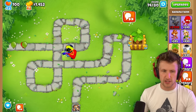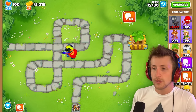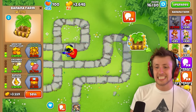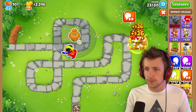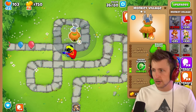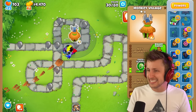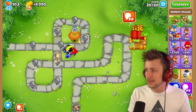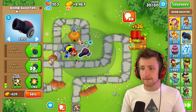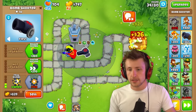Remember, if you want to see us do more videos like this where we try out custom abilities, maybe we can do a competition with another YouTuber where we challenge them — they pick their abilities, I pick mine, we create custom towers and battle to see whose is stronger. I think that would be so cool. We're close to the radar scanner — boom, radar scanner. I need MIB, but I don't have enough. My OP tower can't pop lead balloons — that's embarrassing. But look at how fast it attacks — that's absolutely nutty.